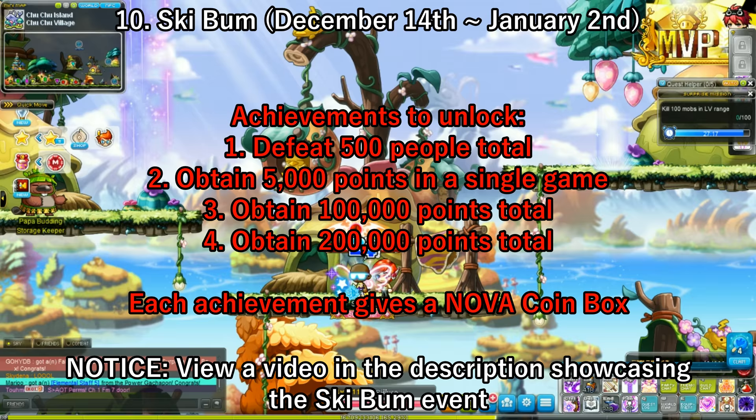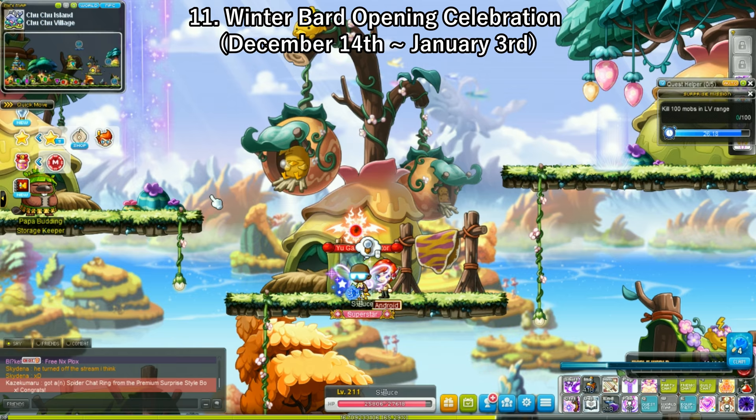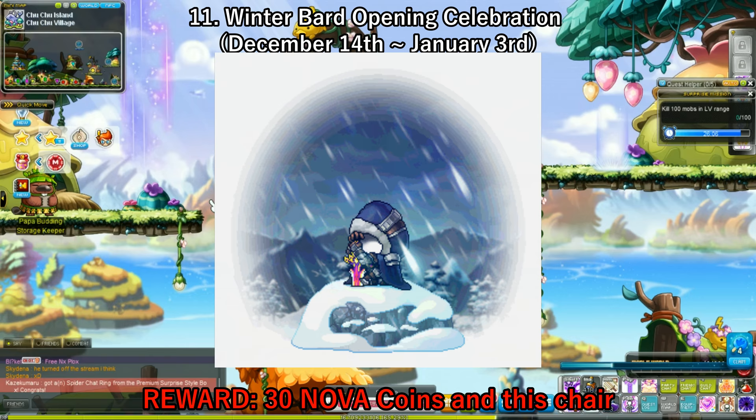If you hate Granithanium, don't bother with this one at all — but it starts upon the release of Winter Bard, Episode 4 of Granithanium, and lasts until January 3rd. Basically, if you complete Episode 4, you get 30 Nova coins and a pretty nice-looking chair. So if you're a chair collector, this might be worth doing along with the Nova coins.